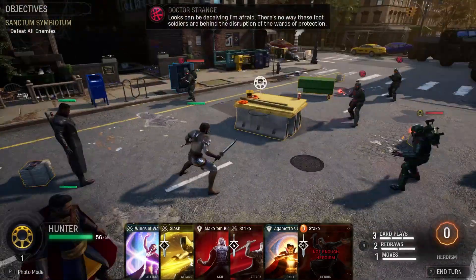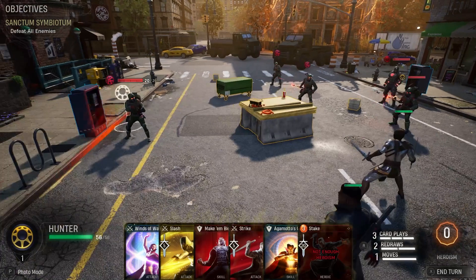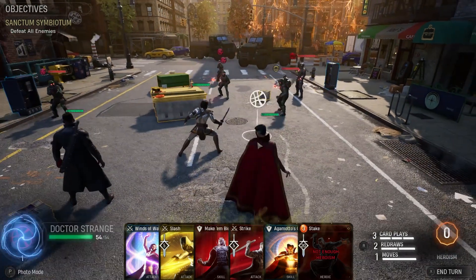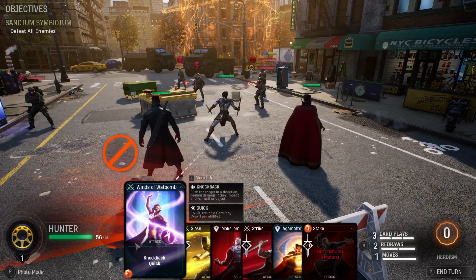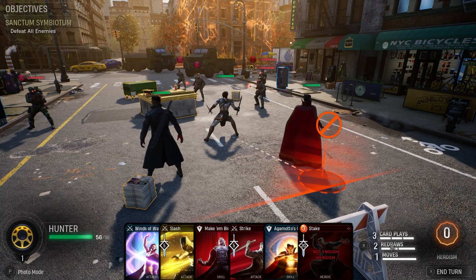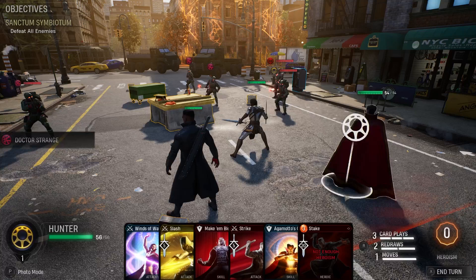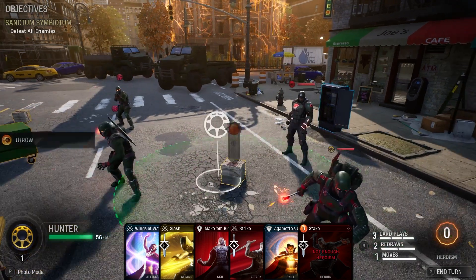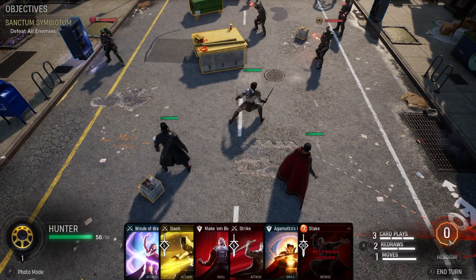Looks can be deceiving - there's no way these foot soldiers are behind the disruption of the Wards of Protection. You do get a preview here of who everyone is going to target, which gives you an extra level of strategy. Three of them are targeting Doctor Strange, which means we're probably going to start taking down some of their numbers. We can tab through different active characters to move them around, and we've got a hand of cards over here. The cards are a combination of cards from all the different characters that you bring with you. You can play three cards per turn by default, and you have the option of redrawing some if you don't want them. We've got one free move for positionally changing where we are. There are a lot of objects in the terrain that you can interact with - apparently I can grab this stack of Daily Bugle papers and use it to whack someone.